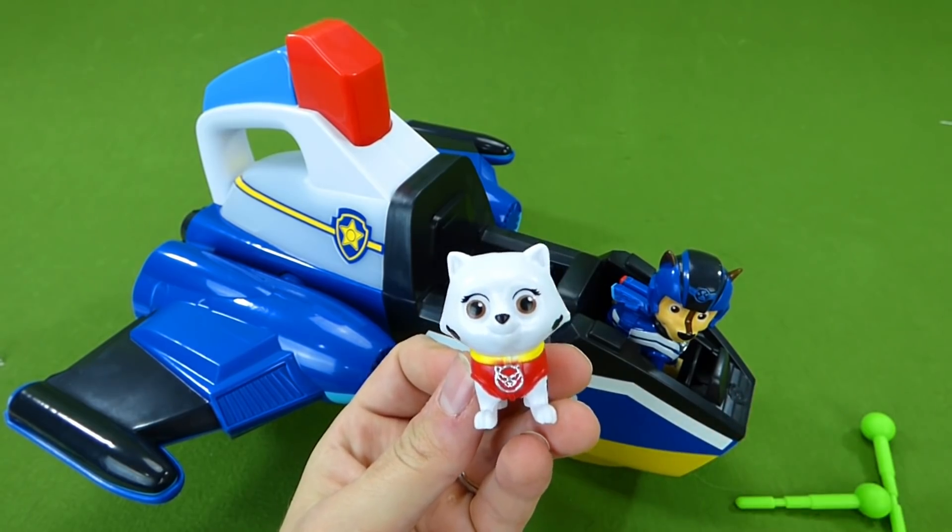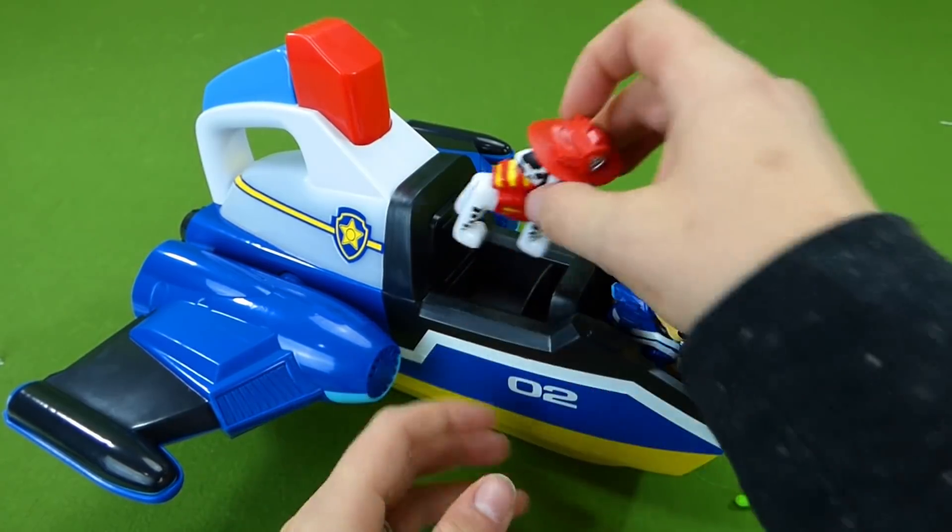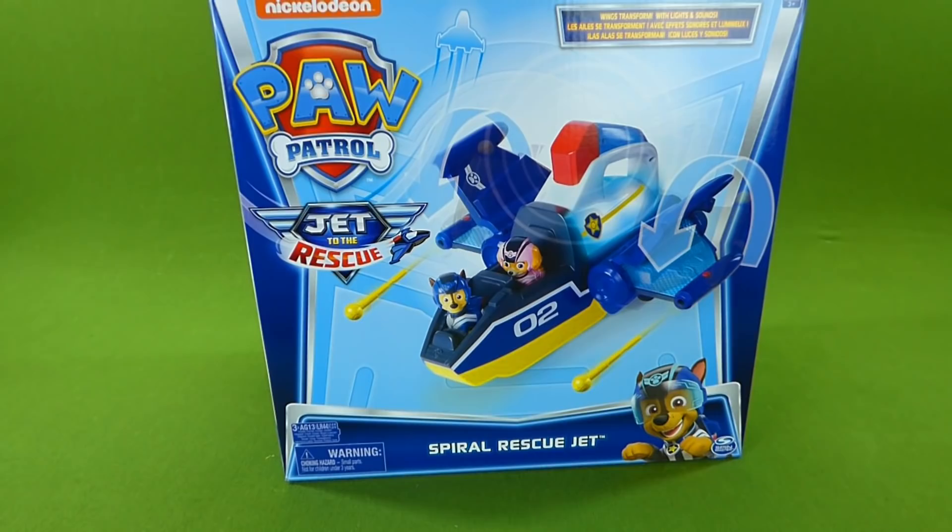You're supposed to be back at Foggy Bottom. We need Marshall — that's better. Hey everyone, you'll never guess what we've got today. It's the brand new Paw Patrol Jet to the Rescue. It's the Spiral Rescue Jet for Chase.